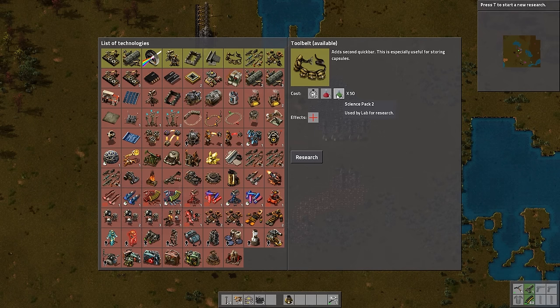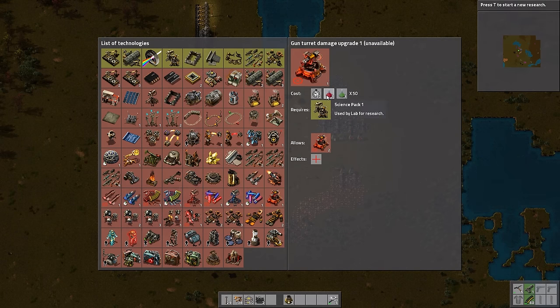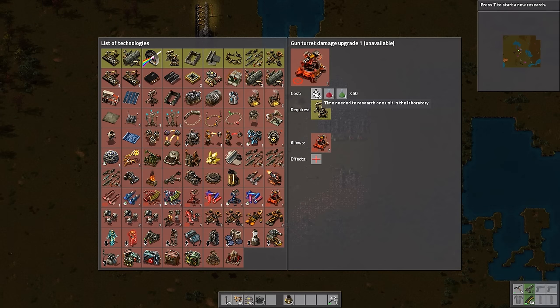It's worth noting that, for example, if it says 10 seconds and it has one red flask — as with a turret — every 10 seconds it will consume one red flask, and it needs to consume 10 to research that technology. For laser turrets, which require 50 red flasks and 50 green flasks with each cycle taking 30 seconds, each lab will consume one red and one green every 30 seconds, and it needs to do that 50 times. It needs 50 batches of red and green science every 30 seconds before that research is done.